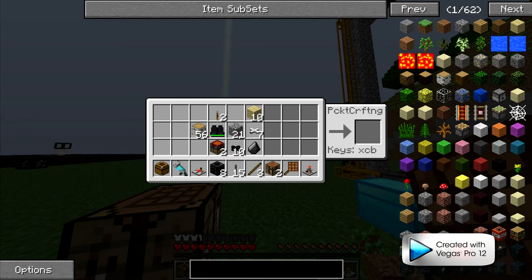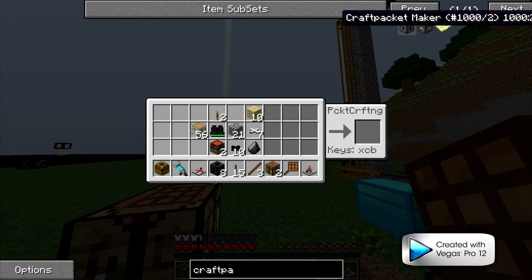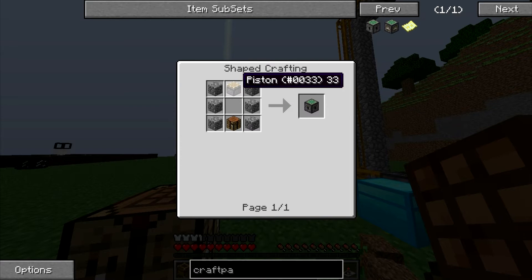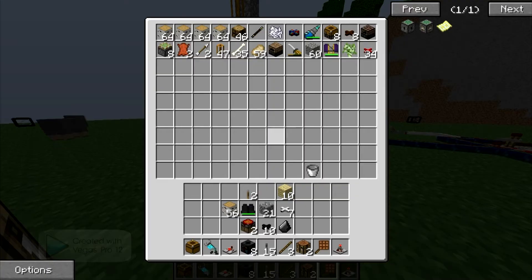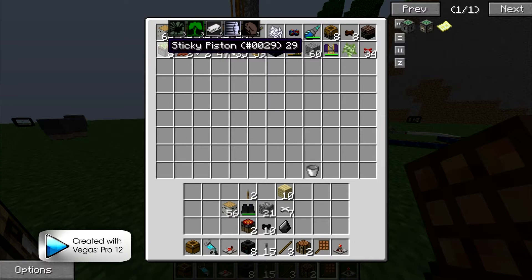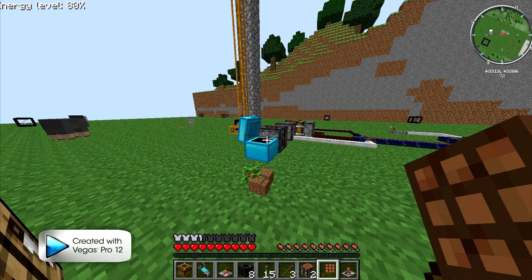The next thing is the craft packet maker. As you can see the recipe is just cobblestone, a piston, a crafting bench, and some more cobble. So let's just make one of them real quick. I think I accidentally put the pistons I had in the machine — I'll get those later.